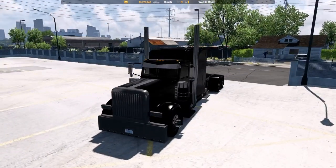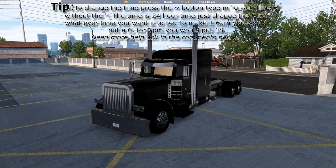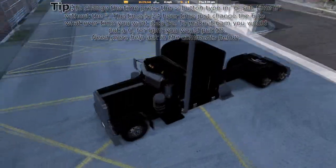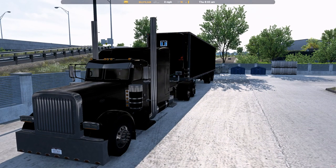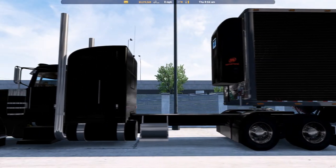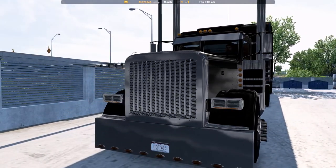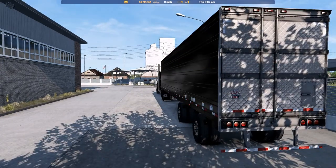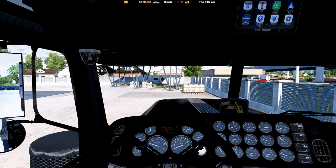Beautiful model, beautiful truck. Let's set our time — let's go 8. I got the custom cables to work with the Utility 3000R trailer, so we're just going to go with that. And I got the engine — the Cummins ISX 600.